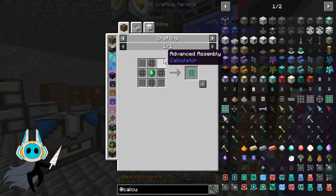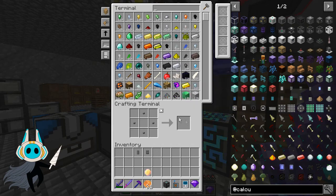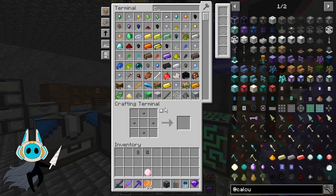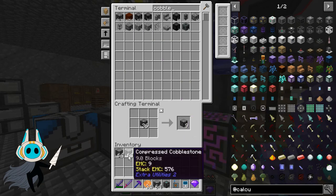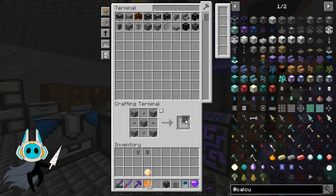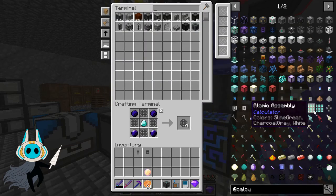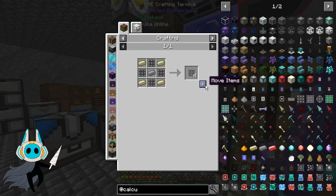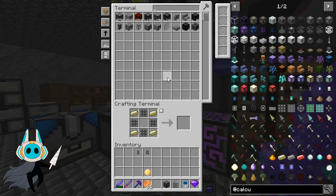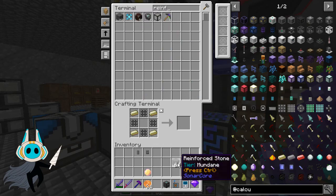We need an atomic assembly, and for that we need advanced assemblies. One, two — we're missing cobblestone. If I take some double-compressed cobblestone and put it back in, that gives me plenty of cobblestone. Let's make a few dozen of those atomic modules — very easy to make. Then we need these guys which require reinforced iron, and reinforced iron is the calculator iron and reinforced stone. We should have reinforced stone and some iron, so if we grab our calculator we can make some reinforced iron.